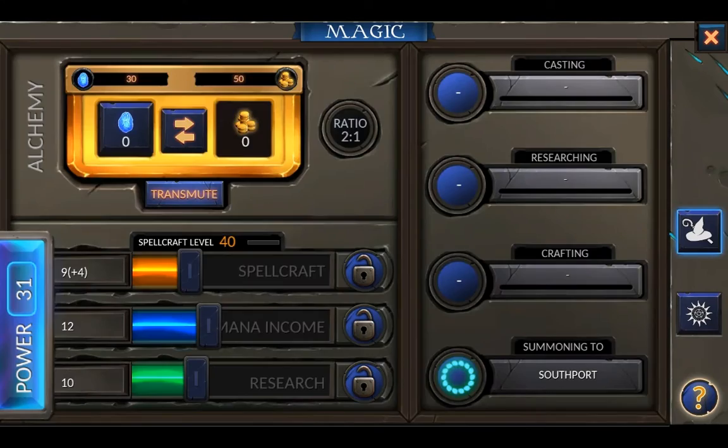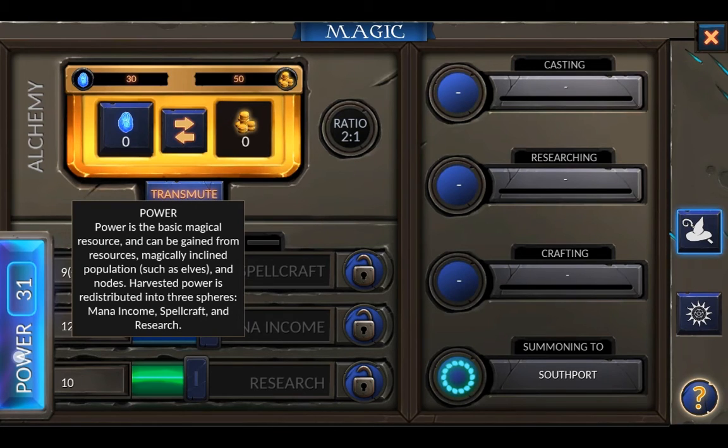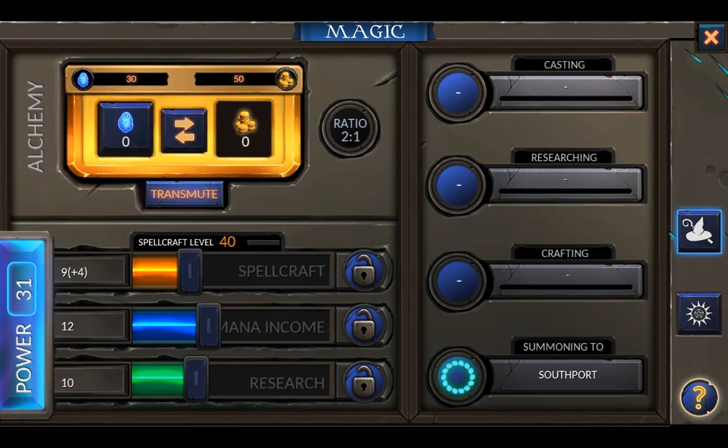So, where does all the magic come from? A resource called power. Our sorcerer has basic power; elves and other magical creatures generate it, as do some buildings and resources. Currently we generate 31 power — 30 comes from our lord and 1 from a shrine in our capital.